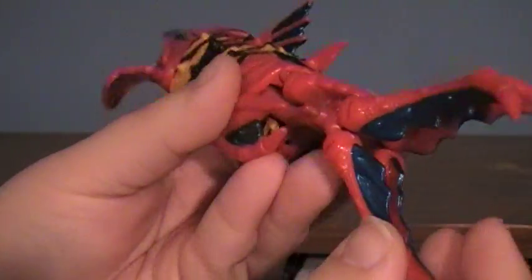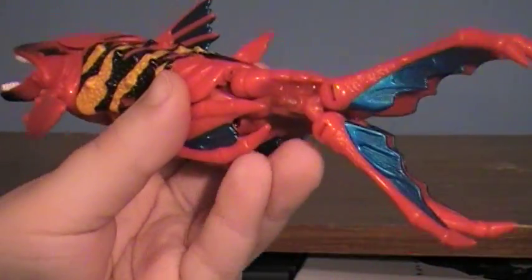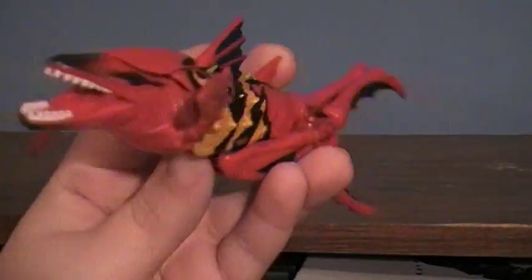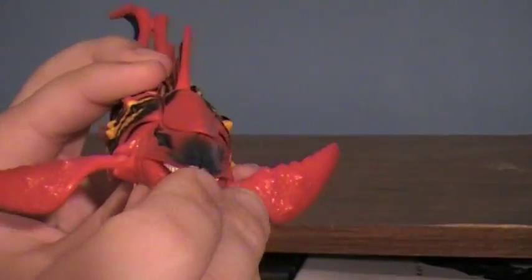The little tail fin section here does have some articulation. His little flippers on the front can move up and down on a ball joint, and his jaw does open and close — pretty cool.